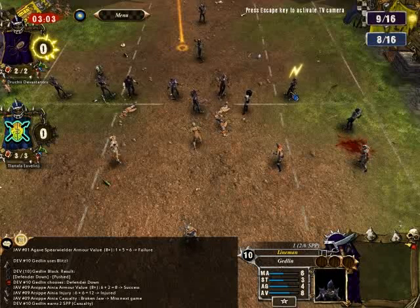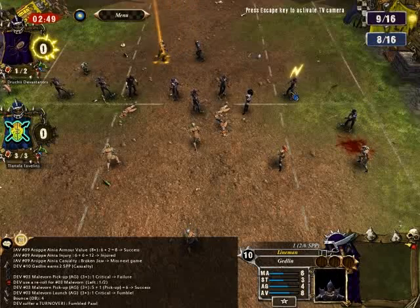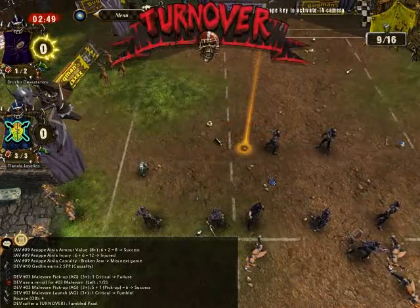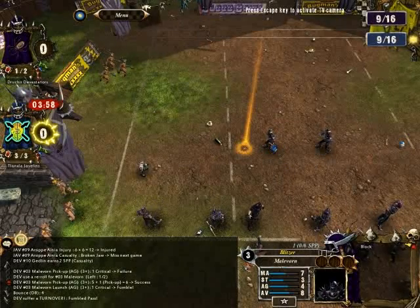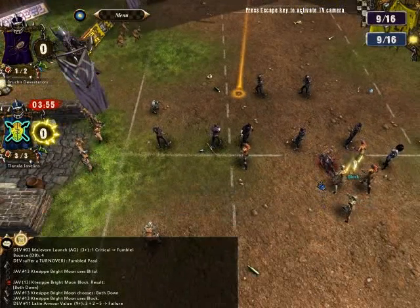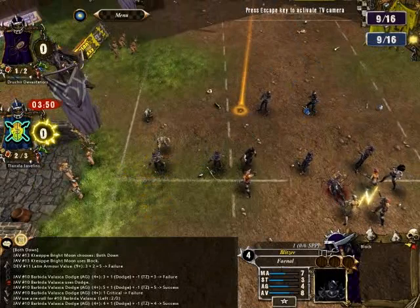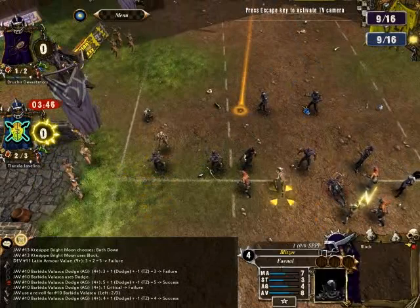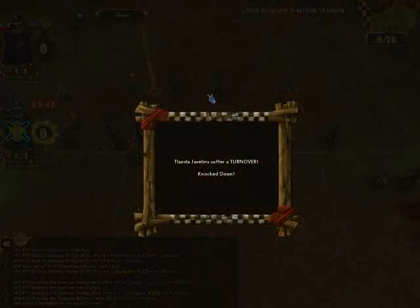So far I don't have any other star player points earned. Just a reminder: you can earn them by injuring an opponent or killing them, passing a ball, scoring a touchdown, or intercepting a ball. Here I try to get an easy star player point and I fumble the pass, which is a bit unusual considering these two guys have four agility each. But it's something I'll try to do whenever I get the chance, because star player points are not easy to come by — so you grab them whenever you can.